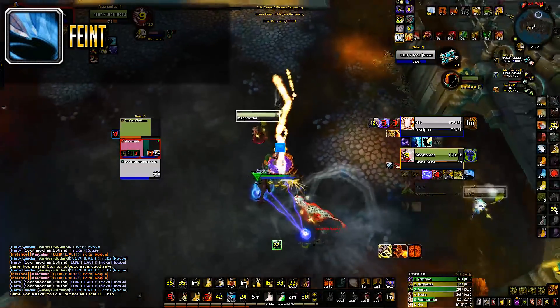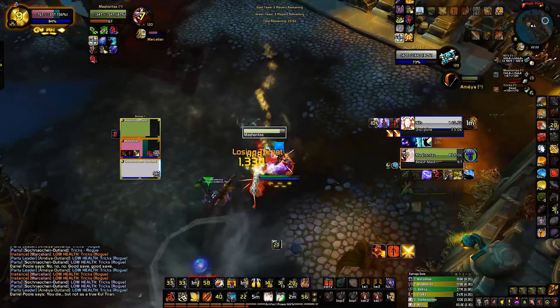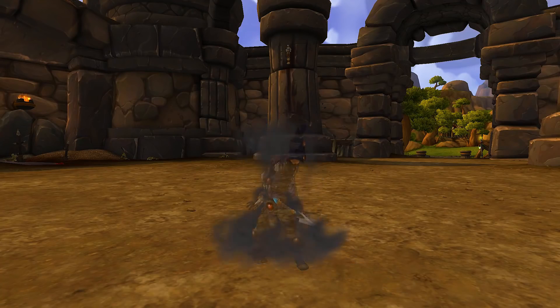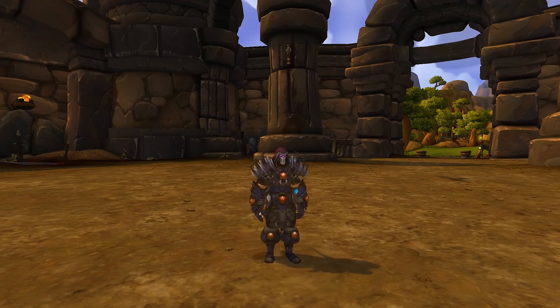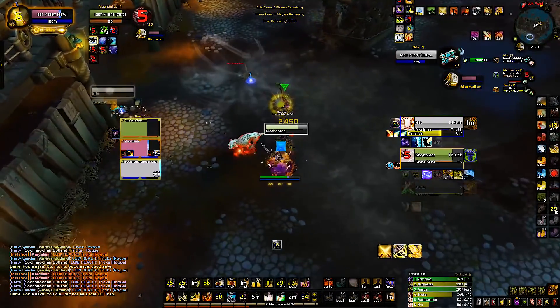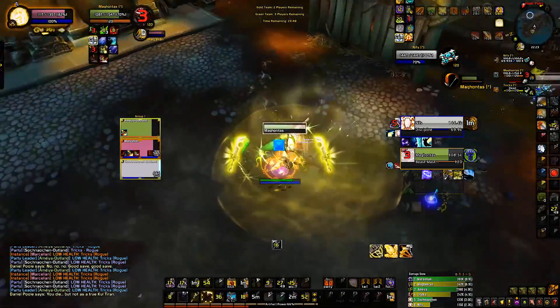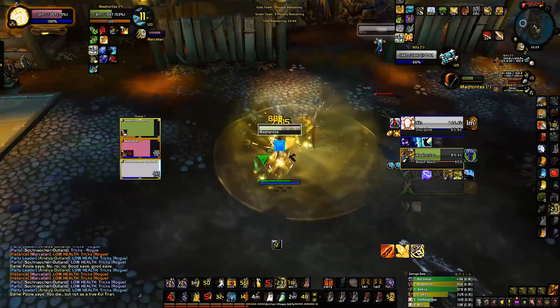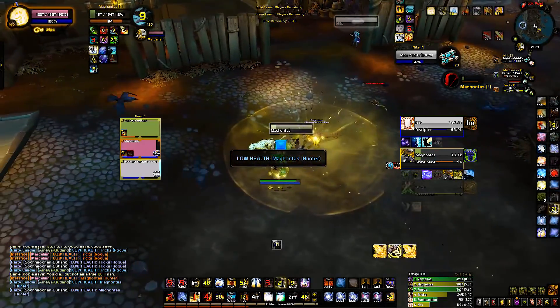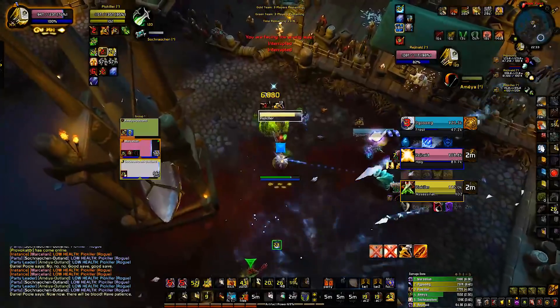Ideally you want to kill the rogue in this 15 second window while having Evasion or Cloak of Shadows — or both — on cooldown. They can also make use of Vanish in a defensive mode, this also being on a 2 minute cooldown. But if they have bleeds on them, they will reappear in combat after 3 seconds. If they only have magic dots on them, they can pair up Vanish with Cloak of Shadows and remain in stealth, or just have the healer cleanse the magic dots. The trade-off is that for 2 minutes they become quite vulnerable to killing.